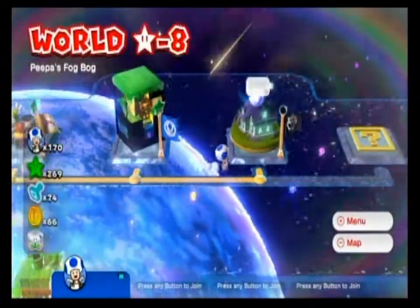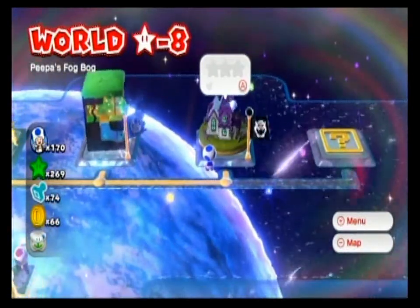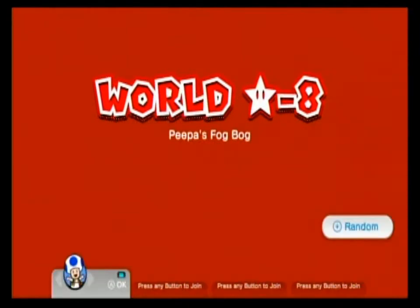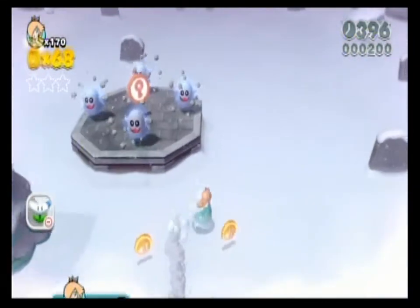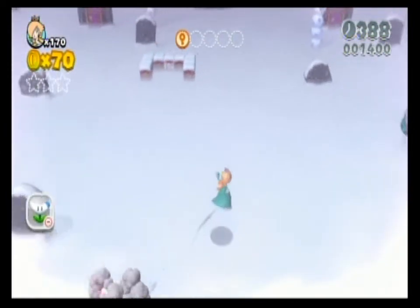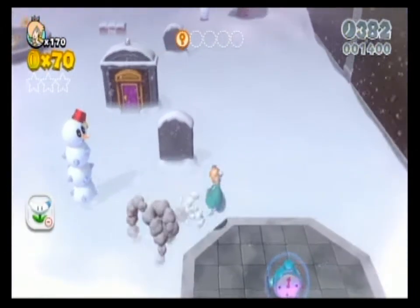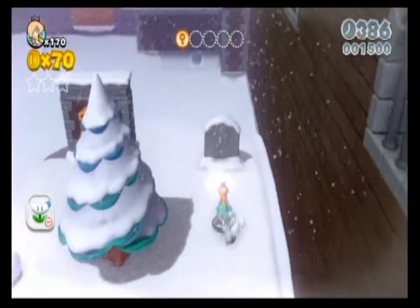I'm ready. Go over to Rosalina here, just because — not for any particular reason other than just because. Let's see if I can remember everything I need to do here. Pick up this clock — it's very important to have that extra ten in-game seconds.